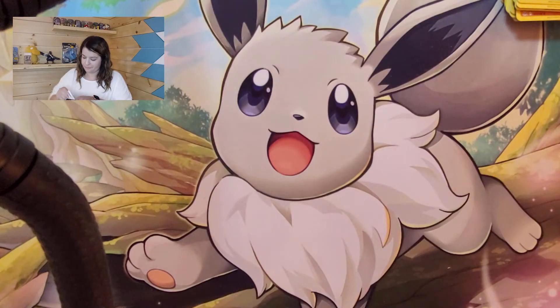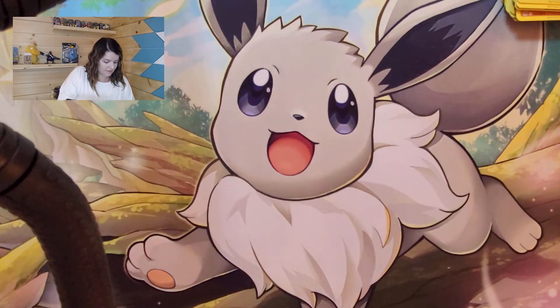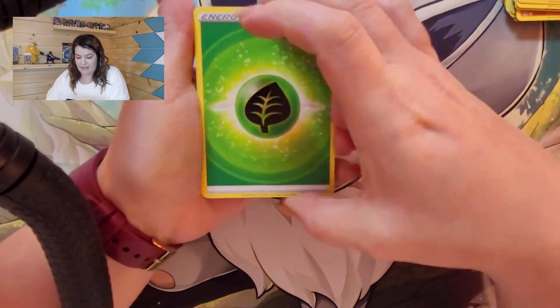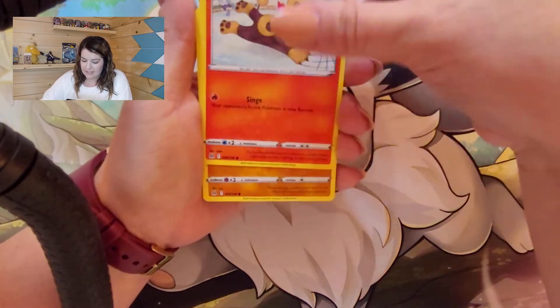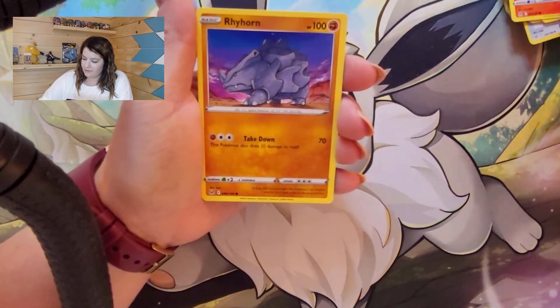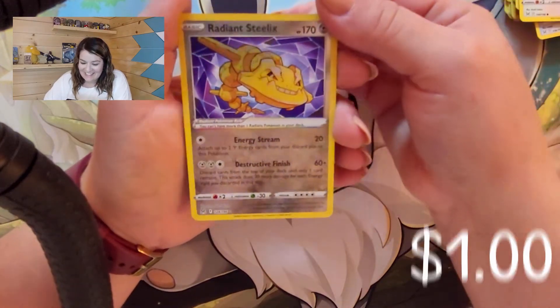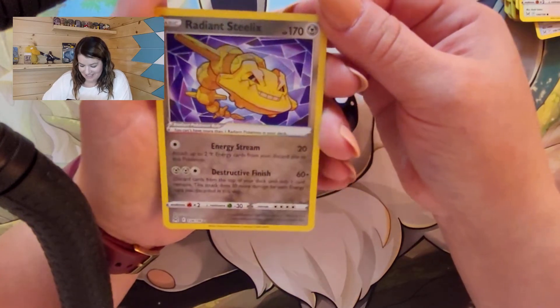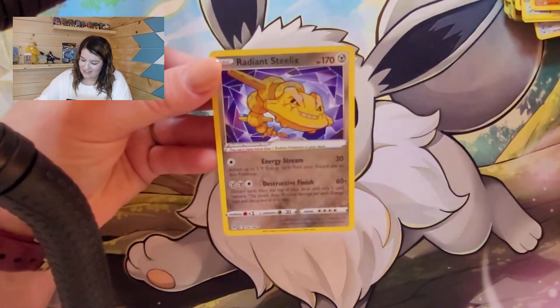So we got our sleeve Gardevoir blister — that was glued shut at the top. We got a Grass Energy, Damage Pump, Serperior, Galarian Stunfisk, Leafeon, Nianfu, the cute little Litwick, Rhyhorn, Avaplum. Then we got a Radiant Steelix! This is probably my favorite Radiant. I love this Steelix — I love the gold and the shininess of the card. It's just so pretty, and a Lander is behind it.